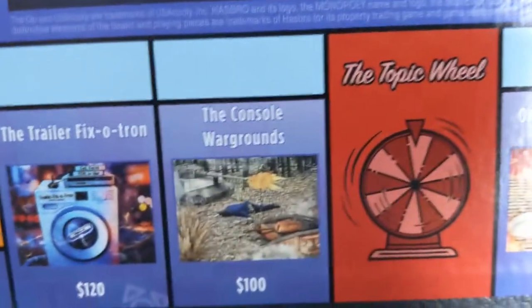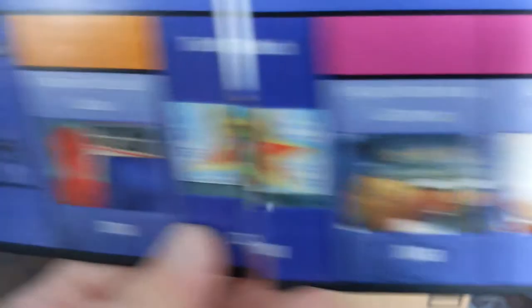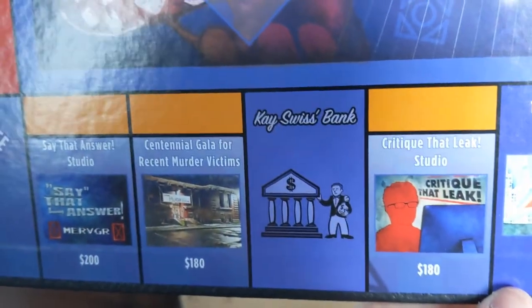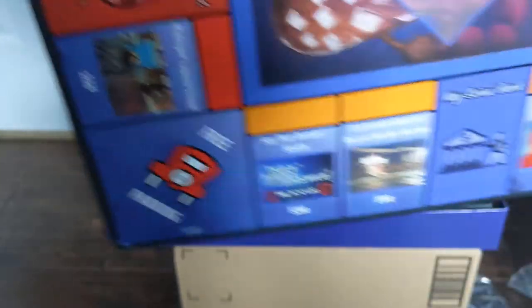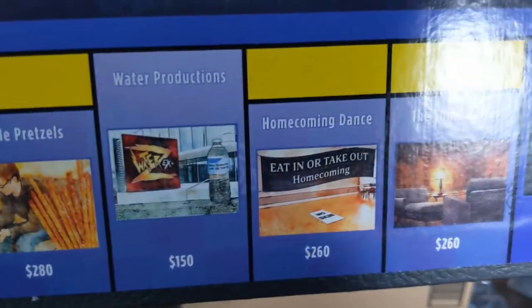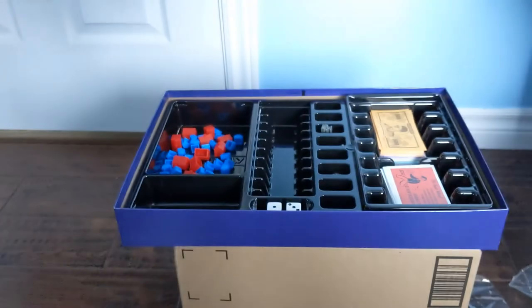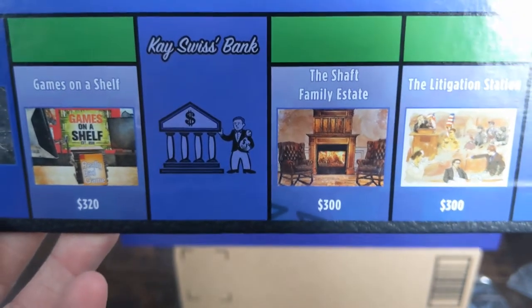We have Purgatory in the Post-Apocalypse down there, the Hour Variety Ship, Old Location McGee, the Console Wargrounds and the Trailer Fixatron. You've got Vegans Anonymous Gathering, Speed Dating for the Cure, and Desert Island, along with Styrofoam Productions. The Critique That Leak Studio, the Centennial Gala for Recent Murder Victims, and the Say That Answer Studio. Midnight Launch Event, the Lesser Pumpkin Orchard, and the Yuri Studio. Stale Pretzels, Homecoming Dance, and the Think Barrel, along with Water Productions. The Litigation Station, the Shaft Family Estate, and Games on a Shelf.